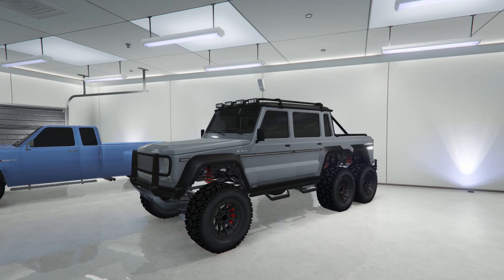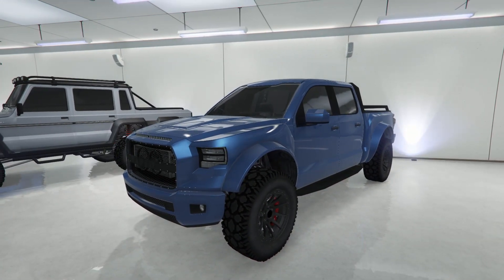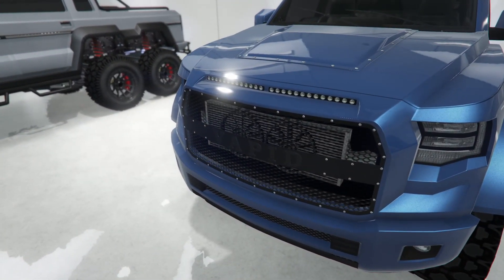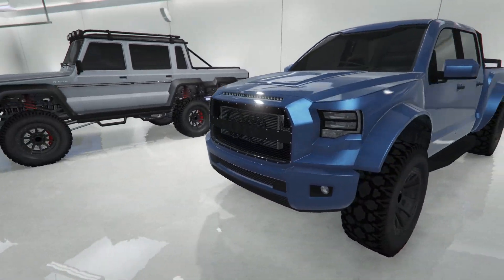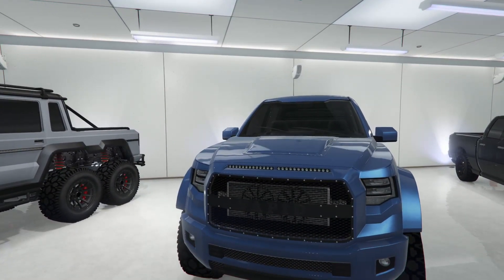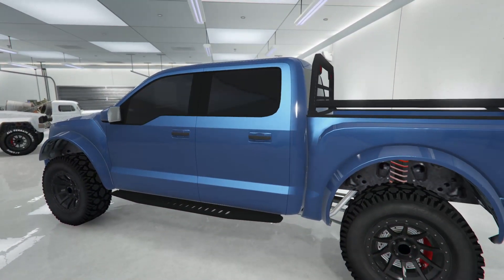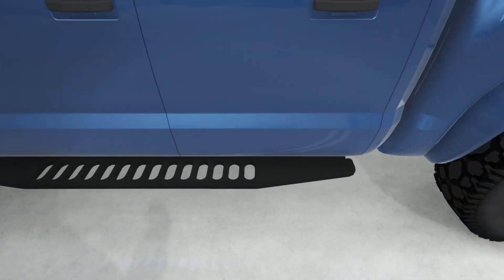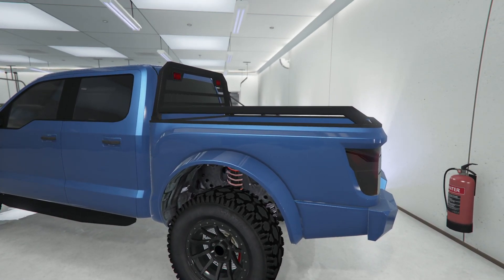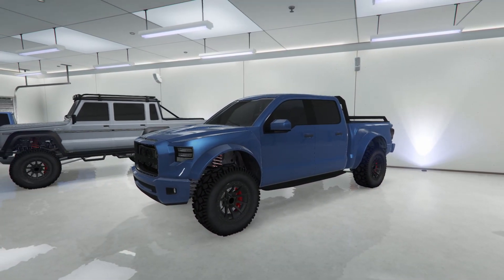Next is the Caracara 4x4 — tied with the Dubsta as one of my favorites. It's obviously based on a Ford Raptor. I've got the Vapid Iron grill on the front with an intercooler in the back. I love the fender lines — they're so aggressive. My only complaint is the truck feels a bit narrow. It's got fully tinted windows, running boards, off-road concave mesh tires, and a black headache rack in the back.